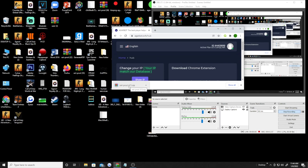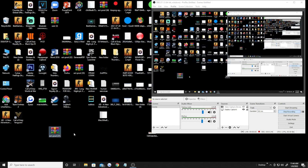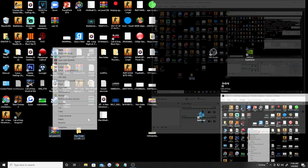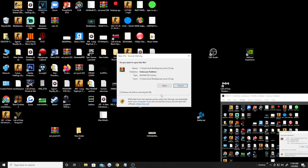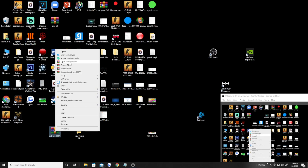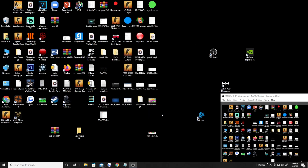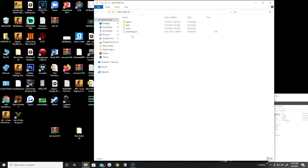Then once you do that, go to the hub. We get the extension here — drag it to the desktop, extract the files, and go find the folder that you made.